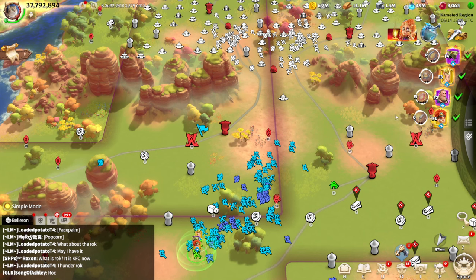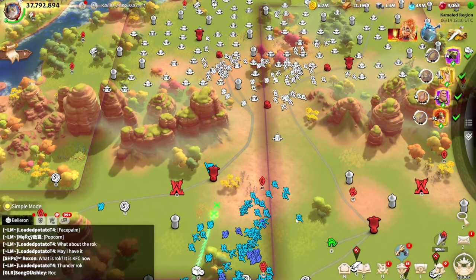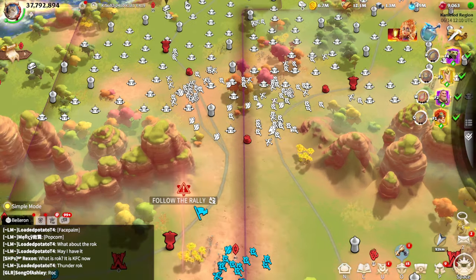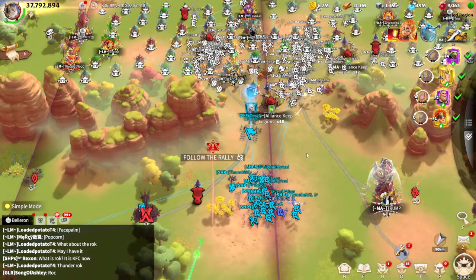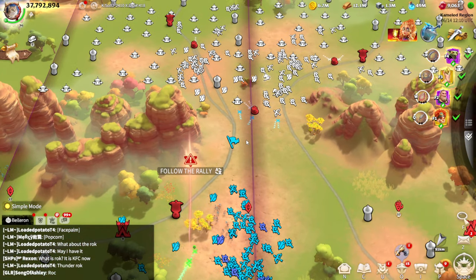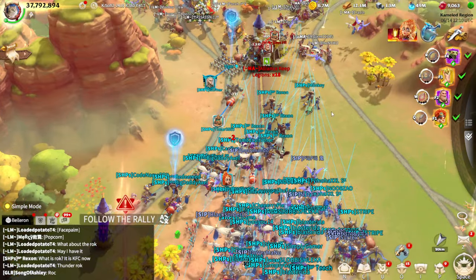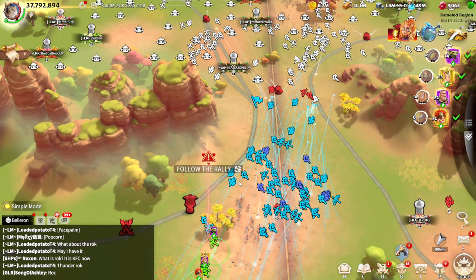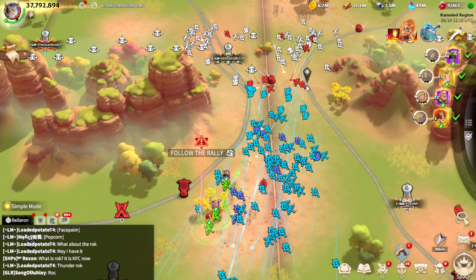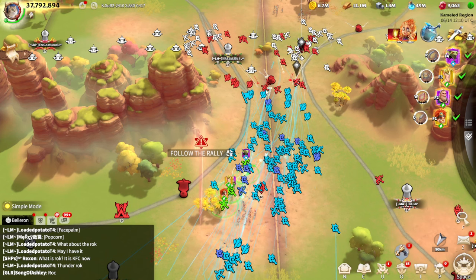I'm really excited to showcase some fighting gameplay of Call of Dragons. As you can see, my alliance Still Pirates is pushing to this choke point where the enemy is defending the situation really well. They have a lot of legions around the battlefield with turrets and keeps, so it will be exciting to showcase how long-range warfare performs in this kind of fight. I will try my best to stay alive as long as possible and get as much merit as possible out of this fight.